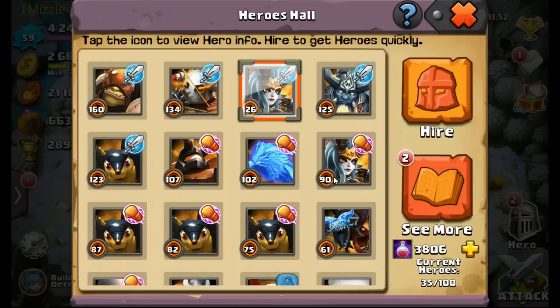Before we get into that, you want to make sure you have established your primary five-hero team. You need to know the five heroes you're going to use as your main team. Once you do that, if you have a particular strategy you're using, make sure you understand what the hero's powers are and what their actual skills are, because that will help you in deciding what aid skills to use for those heroes.